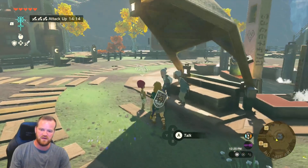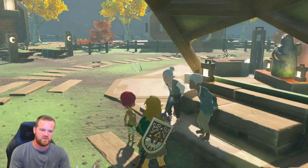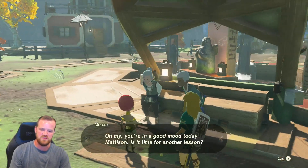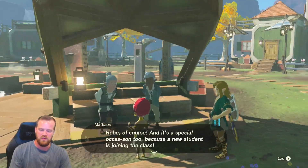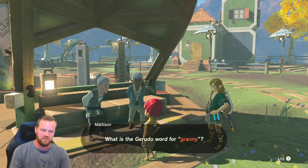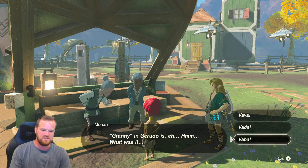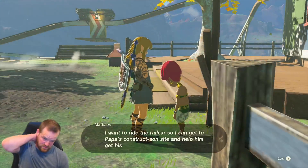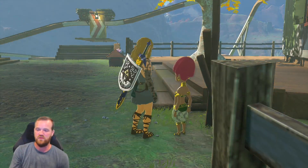You'll find the daughter Mattison in the middle of the square of the town and you need to answer the question: what is grandma in Gerudo? And the answer is Vaba, which means Mattison can get through and use the rail car.